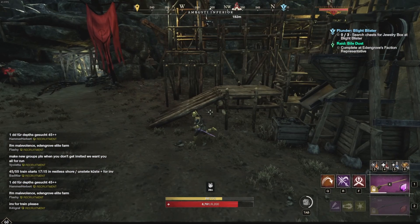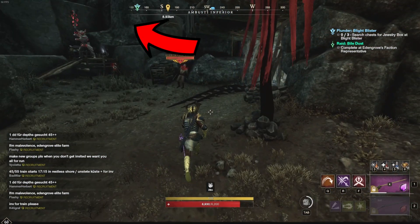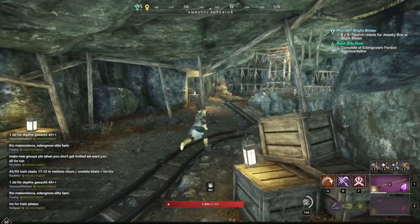The next elite chest is a little bit trickier but works the same way. You climb up the rocks behind him, de-aggro him, jump down, and loot the chest without getting aggro again. In this video I skipped this part because today I wasn't able to loot it without aggroing him.